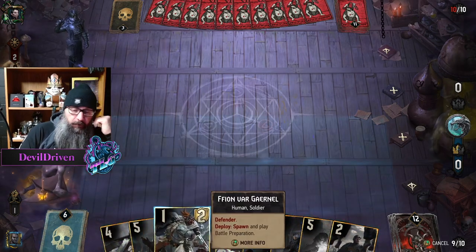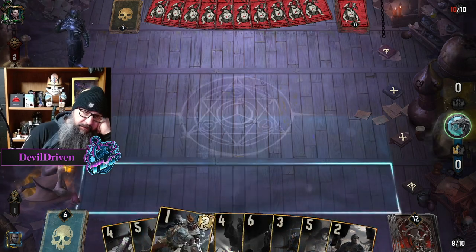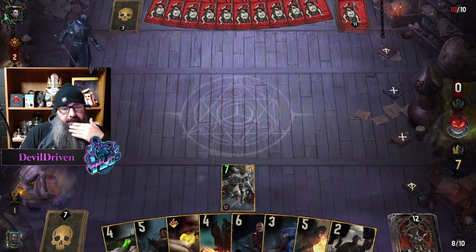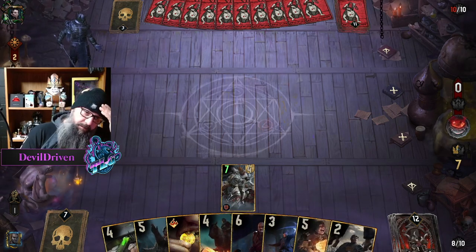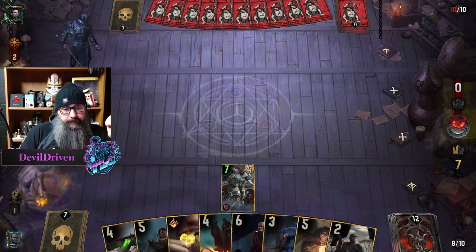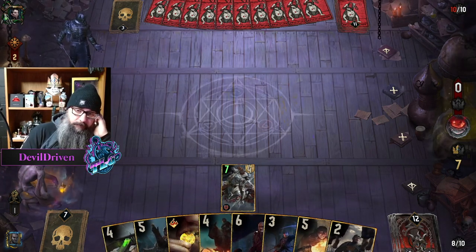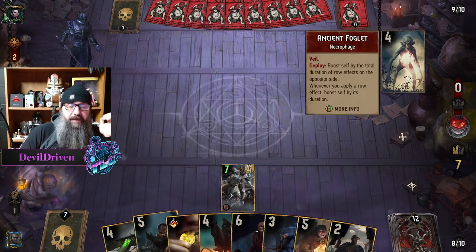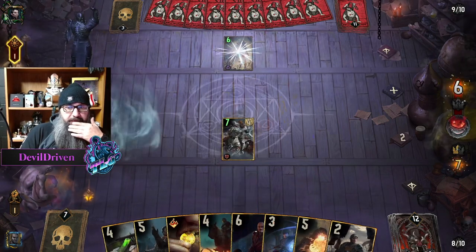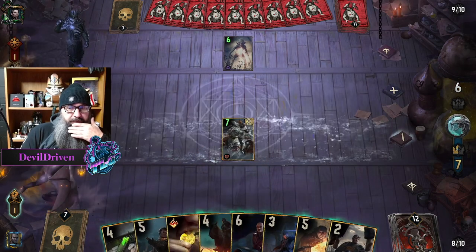What do we value more — the bribery or the leader ability? I think we go leader ability. Make a move — we play de la Tour, he's got to play two movements in one turn. Then foglet's coming down, so he moves it. This is going to work out. He has to go double movement, so the Skellen lives.